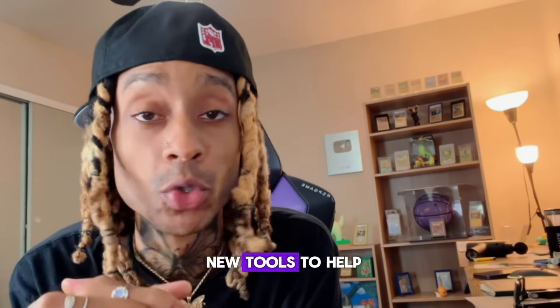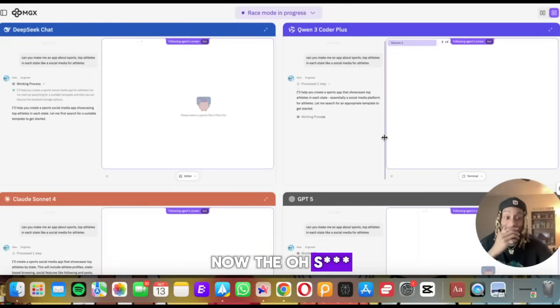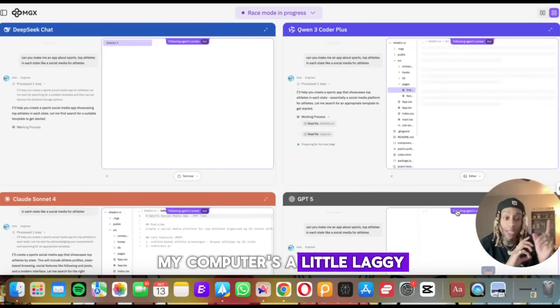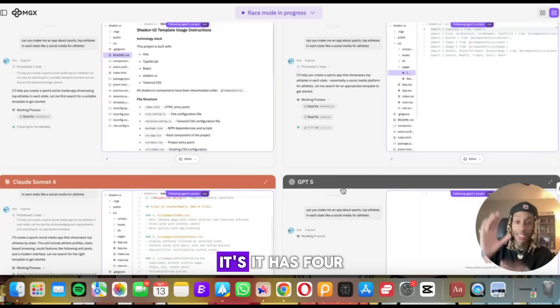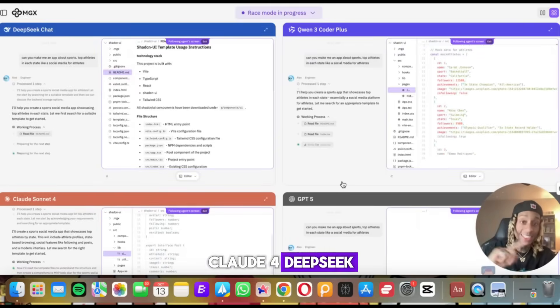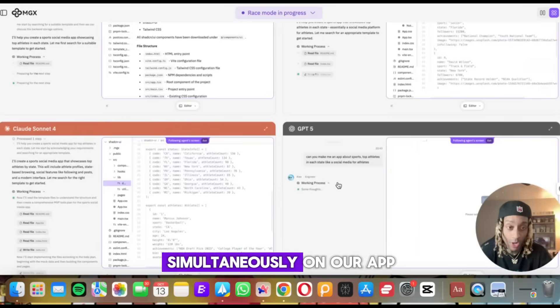They claim to have AI agents and new tools to help us get paid. My computer's a little laggy, so if my voice is off, my apologies — but look at this in real time. It has four different things: GPT-5, Claude 4, DeepSeek, and Qwen3 are all working right now simultaneously on our app.